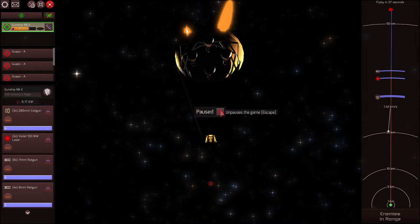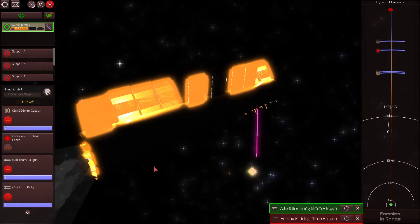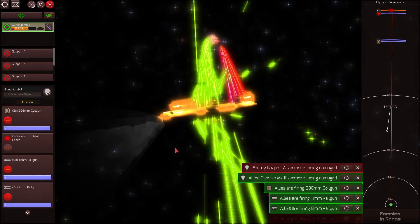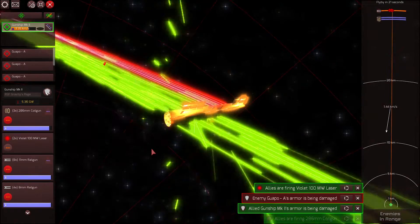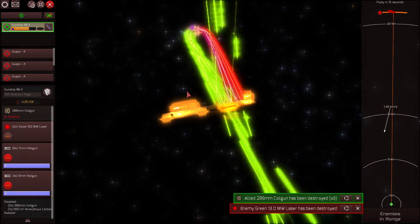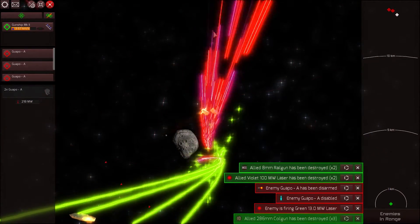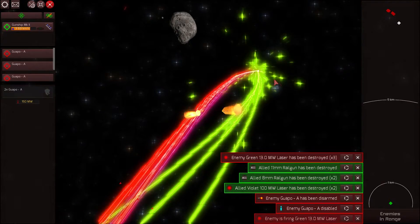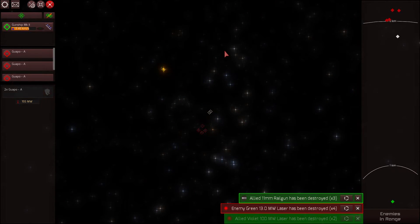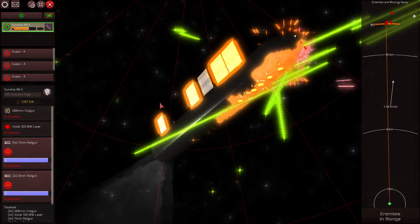Now we need to orient to broadside. We can ignore range on our weapons. There they are, of course firing, and we are retaliating. Notice that our relative velocity is 1.44 kilometers per second, and our flyby is only going to be 20 seconds this time. We're taking damage on our armor, and we are doing some damage to the enemy. We've disabled an enemy ship — split them in half. And there goes our nice gunship. We've passed the enemy and are reorienting. Some of our weapons have been destroyed, but many have survived.